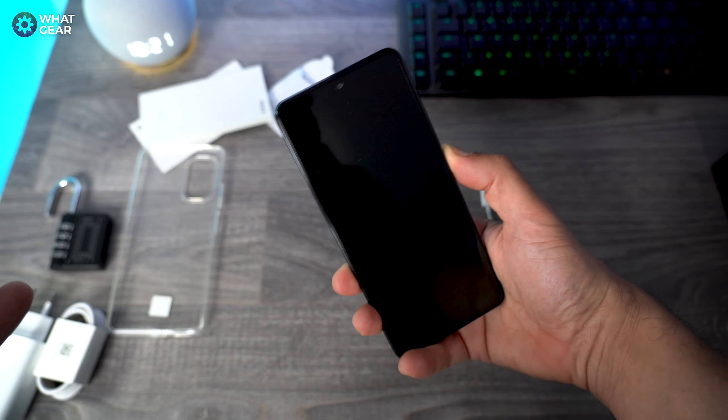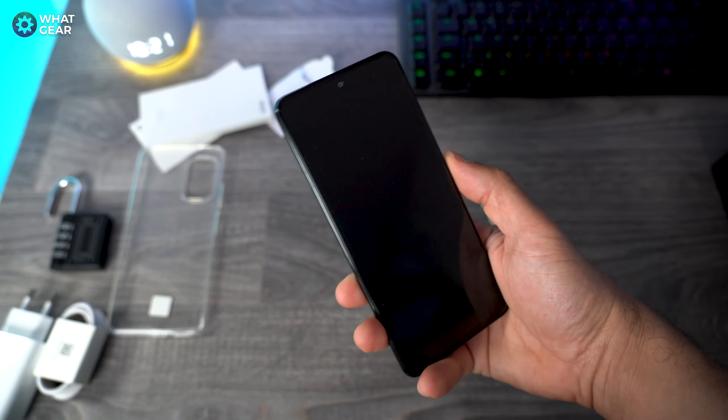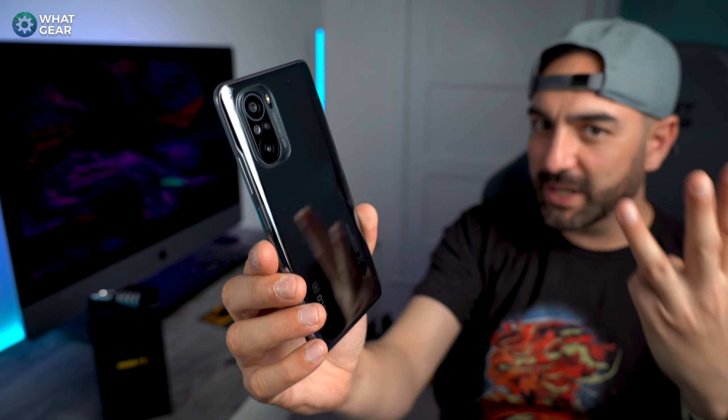This phone does come with a power brick. Wow, look at that back — that's Gorilla Glass 5 on the back and Gorilla Glass 5 on the front, and I heard that the punch hole on this particular phone is one of the smallest on any phone. Now we've got the beast out of the box, let's run through some of the key specs.